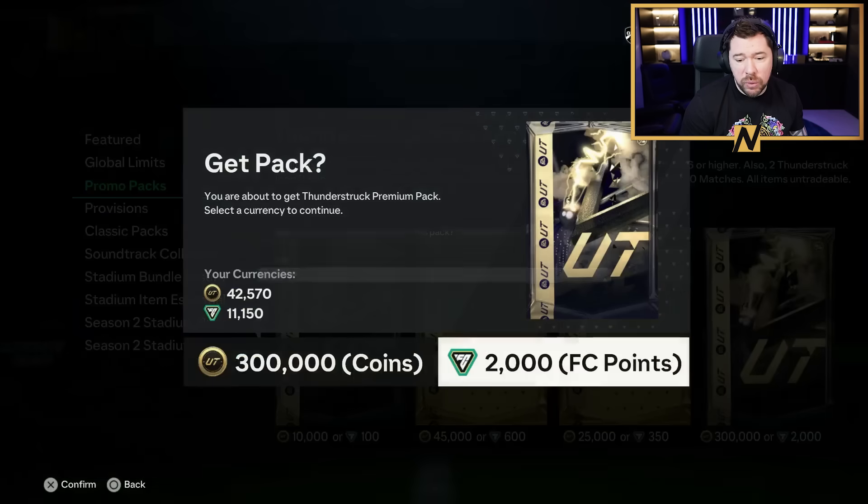The 80 double expires soon though. It is worse than the 80 double because with the 80 double you just put nine players in. So in terms of the upgrades whilst the 80 double is there, this is the one you do. You do wonder who made this SBC - five commons, one rare for an 80 plus. I like the fact that it's repeatable three times per hour because once the other one expires, this will be something that you just put untradeable duplicate fodder into. Did we get a Thunderstruck icon SBC? Not yet.